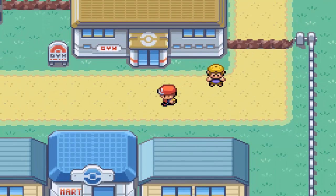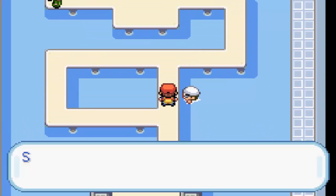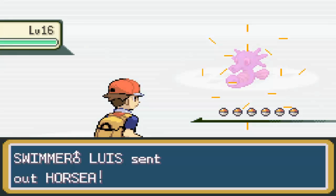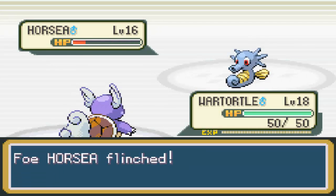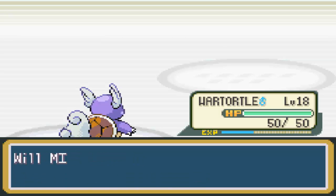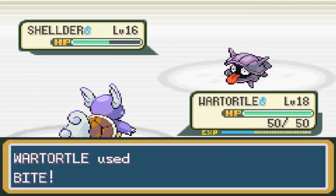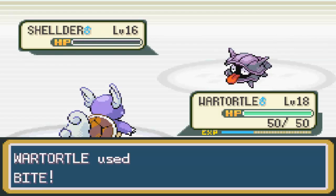Misty specializes in Water type, for those of you that don't know. Misty can be difficult to go up against if you're really not prepared. I figured it'd be in my best interest to at least try. The good thing about Bite is it actually has a chance to flinch. Because Wartortle should be a little bit faster, and Dark in this generation is special as opposed to physical, and Water Pokemon tend to have pretty low special defense, so it should be worth a try.